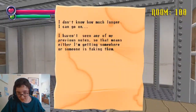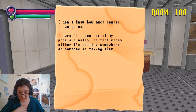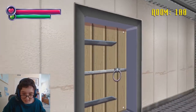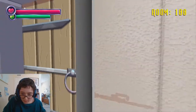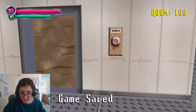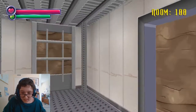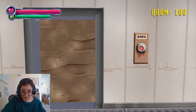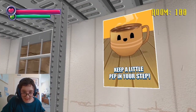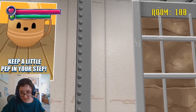Hey look, we're in one of these rooms. Nice. 'I don't know how much longer I can go on. I haven't seen any of my previous notes — that means either I'm getting somewhere or someone is taking them.' Yeah, Ink person. I don't think I want to go backwards. Let's save. Press the button. We're going down — down into the depths. Keep a little pep in your step. I like that this game still decides to be cutesy even after throwing a giant ink demon person at me.